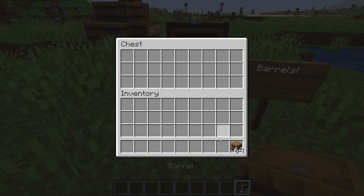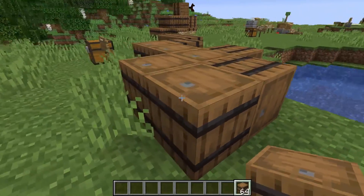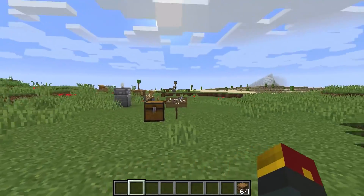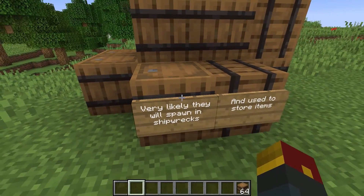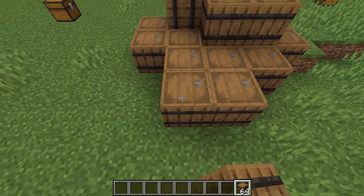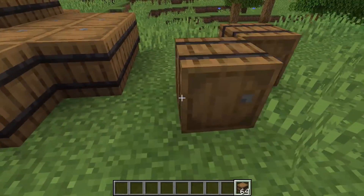First up, barrels. Look at these beautiful barrels. It looks like they are in fact directional — depending on where you're standing, they will change the way they are placed. Now it does look like you'll be able to maybe eventually open them because you can see a little top and a little handle. These are very likely to spawn in shipwrecks and used to store items. It makes perfect sense — there's always barrels atop all the different various ships. No clue yet if we're going to be able to customize the type of wood used for each of the barrels.